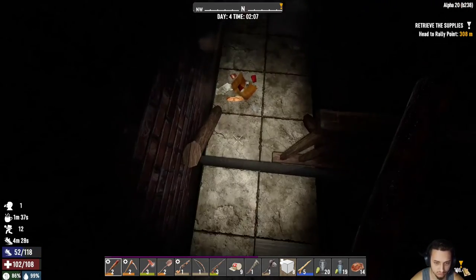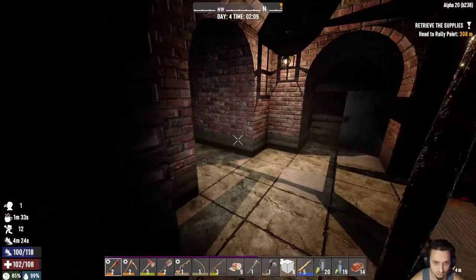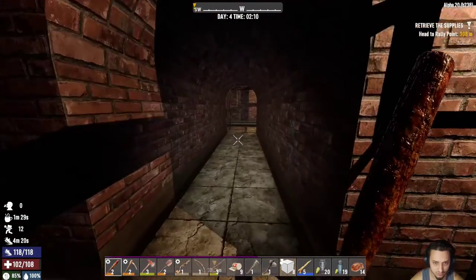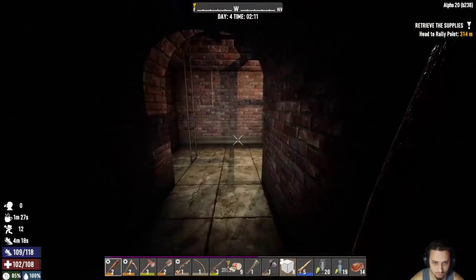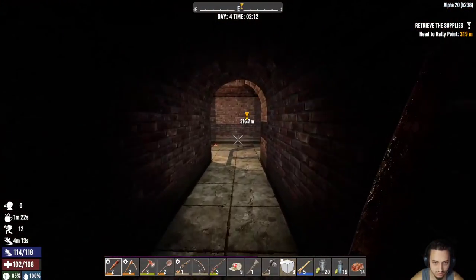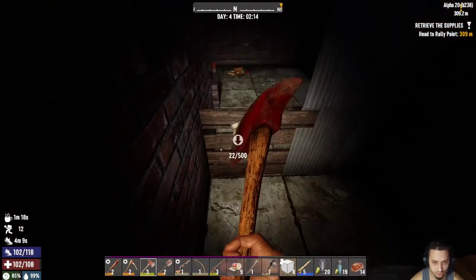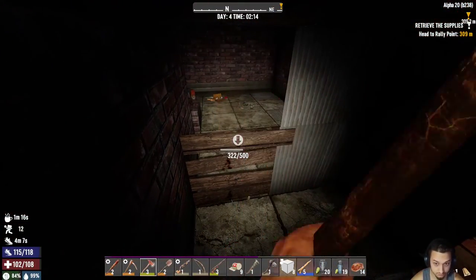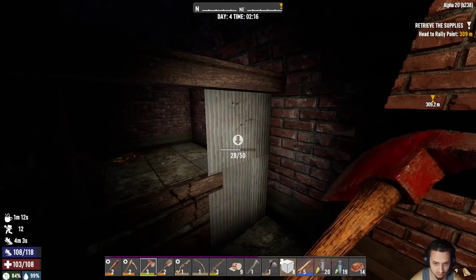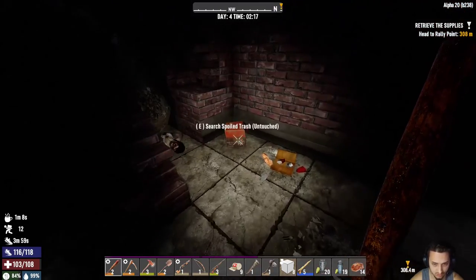Nothing. Let's see what this way holds. I think this might be the way out. There's a switch for the door up there — that's pretty neat how they do that. Let's go check out what's over here real quick. Should be able to make it through right here. Yeah, a lot less. Nothing over here either.